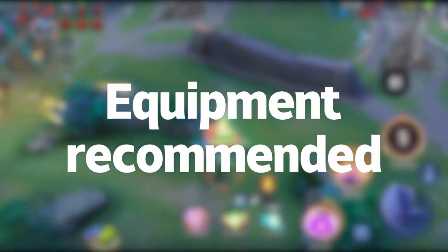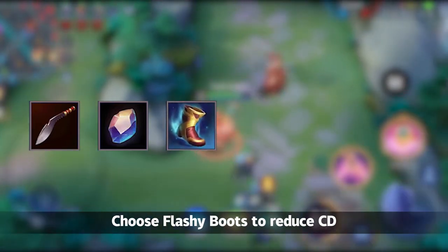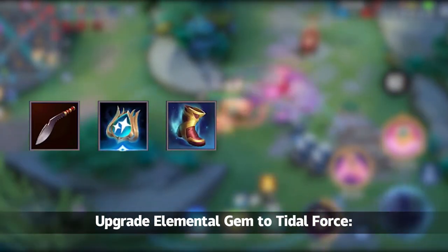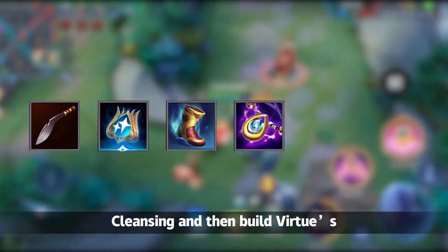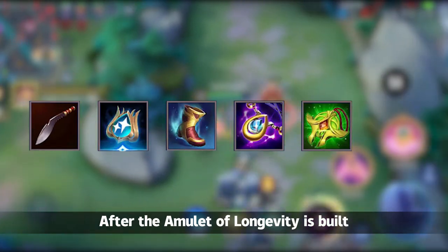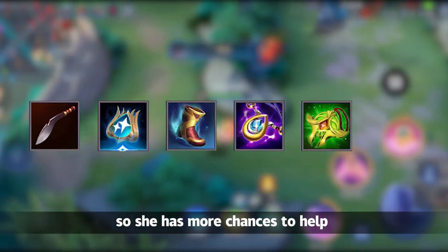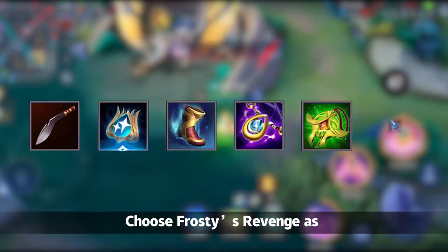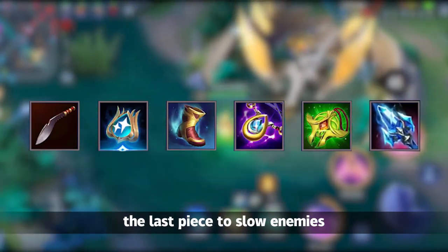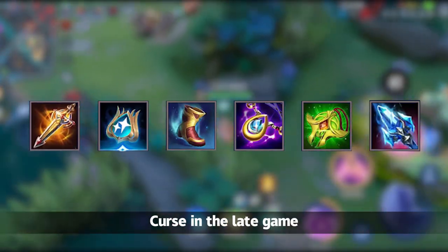Equipment recommended — let's see the build order of Aya. Start with Kukuri and build Elemental Gem to add movement speed. Choose Flash Boost to reduce cooldown. Upgrade Elemental Gem to Tidal Force Cleansing. Then build Virtuous Necklace for faster mana regeneration. After the Amulet of Longevity is built, Aya doesn't need to recall anymore, so she has more chances to help teammates push the line. Choose Frosty's Revenge as the last piece to slow enemies. Upgrade Kukuri to Loki's Curse in the late game.